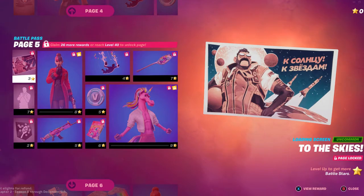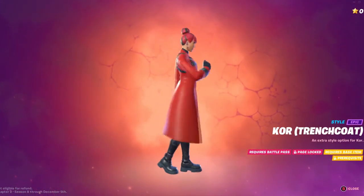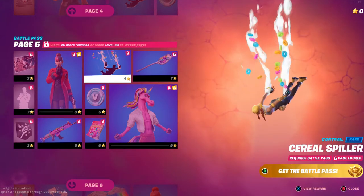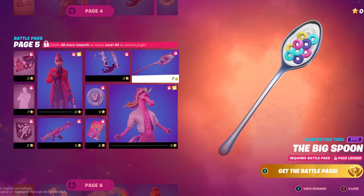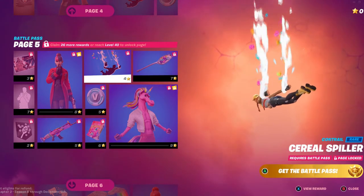Moving along on page five, we have a loading screen, the Trenchcoat Core. I'm not into trenchcoats as much, but if you guys like trenchcoats, then that's for you. We have the Cereal Spiller, the Big Spoon — looks like Fruit Loops. Same with the Contra — looks like Fruit Loops.